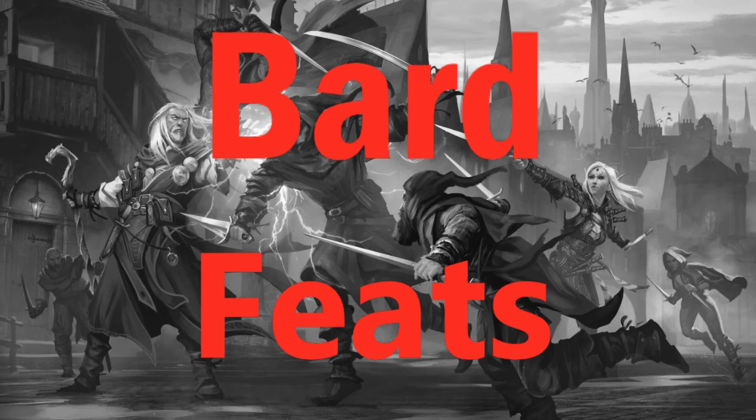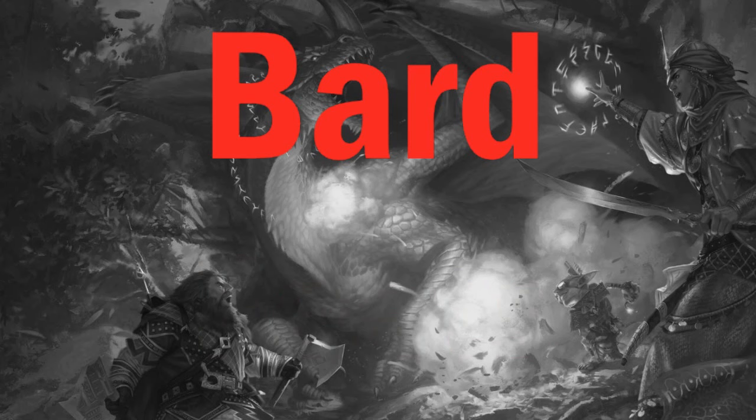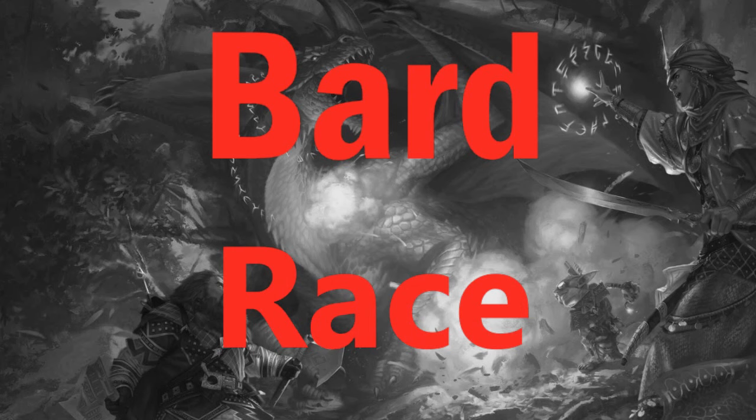Another really good feat is Dissident Voice — as part of your Bardic performance, allies within 30 feet can deal an extra 1d6 of sonic damage with successful weapon attacks. This also covers ranged projectile weapons, but the projectile has to damage a target within 30 feet of you. Another fun option involves your race — if you go with the Aasimar, you can choose one Bardic performance and treat its bonus as if you were 6 levels higher for determining its effects, meaning an additional +1 to Inspire Courage for every 6 levels.